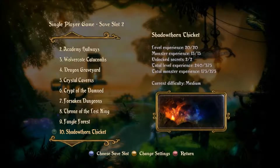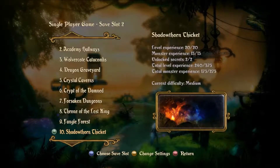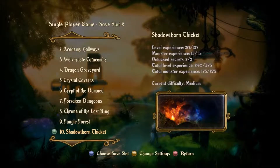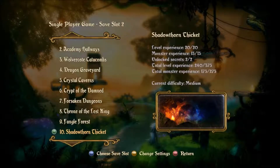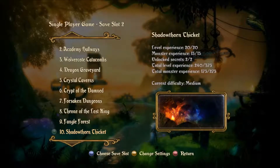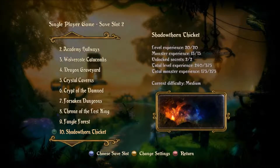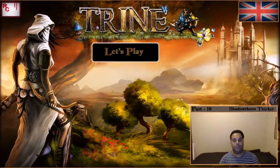And we are back at the single player level menu. We can now see that on Shadow Thorn Thicket we have level experience 2420, monster experience 15 for 15, and unlocked secrets 242, making it 100% cleared on medium. Awesome. That was the end of part 10 and also level 10, Shadow Thorn Thicket. We managed to snag 100% of the items and 100% of the experience — all in all, good stuff.